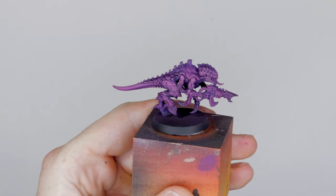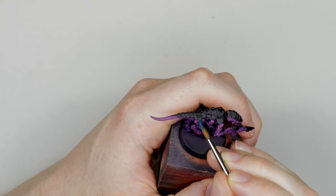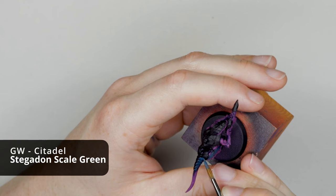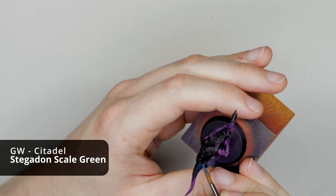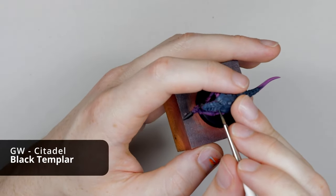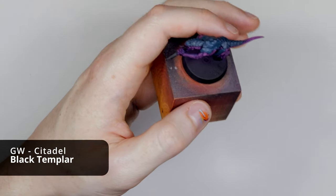With the flesh done, I blacked out all the details and started on Rek'Sai's blue chitin. The artwork looks very blue at first glance, but to my eye there's a very slight green in there too, which I used as an excuse to use my favourite blue-green paint, Stegadon Scale Green. It took two thin layers to get a strong base coat, and then I took my black Templar Contrast Paint and painted it into the chitin recesses to get some definition between the chitin plates.